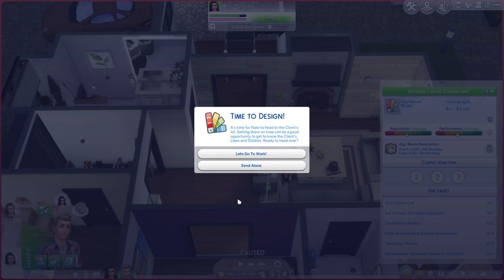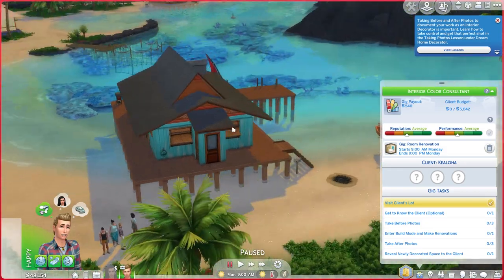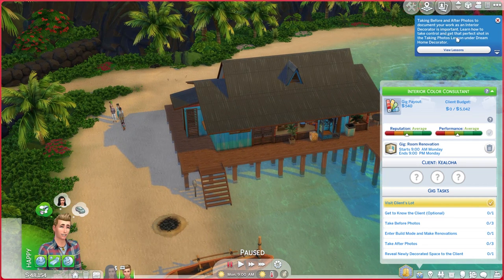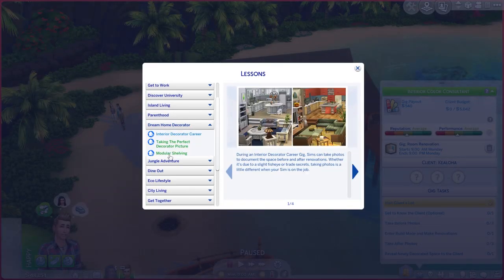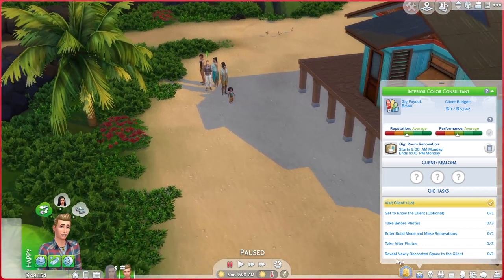Okay, it's finally time for Nate's gig. Time to design — it's time for Nate to head to the client's lot. Getting there on time can be a good opportunity to get to know the client's likes and dislikes. Here we are over at the Kia Loa family house. Taking before and after photos to document your work as an interior decorator is important. I completely forgot they added lessons — there's Interior Decorator Career, Taking the Perfect Decorator Pictures, and Modular Shelving. Those are there if you ever need them.